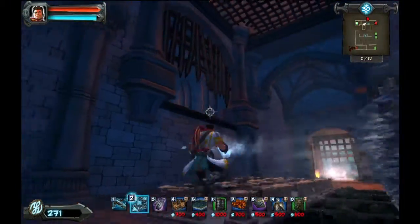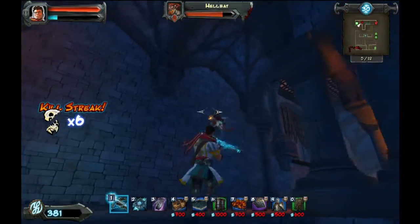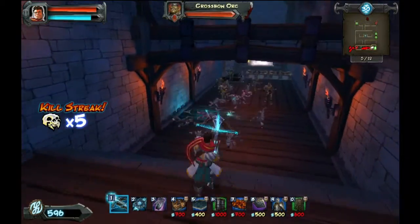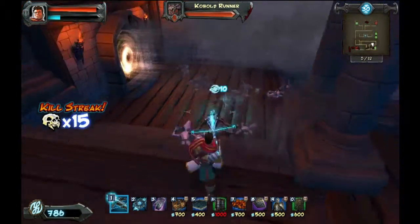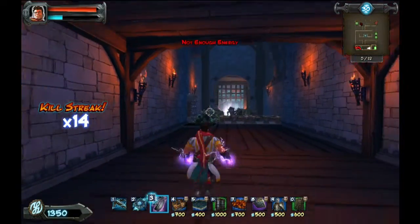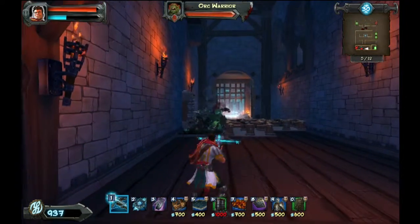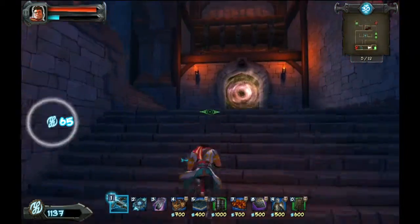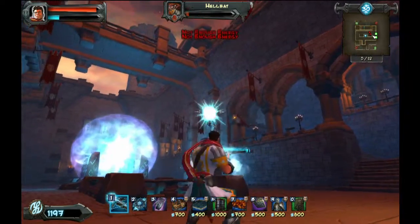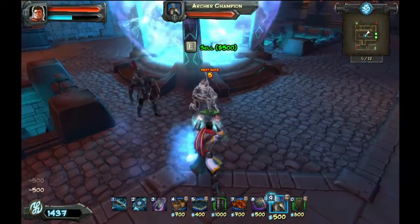I should probably take out these flyers before I go down. Go away flyers, no one likes you! Oh, four bolts - good thing I came here. That's a lightning storm. Forcing them along with a little bit of an arrow chill right there. What's going on up here? Too close for comfort once again. I'm gonna have a few archers right there, that should help out.